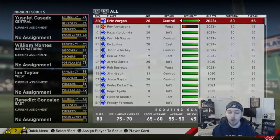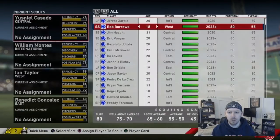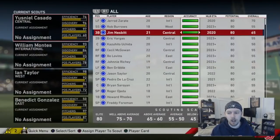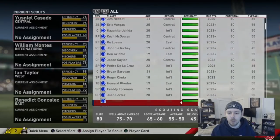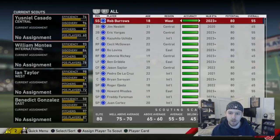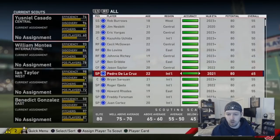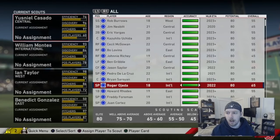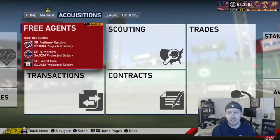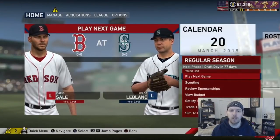Blue chip prospects have a little blue circle next to their name and position. These are the can't-miss prospects — the big ones likely going at the top of the draft. If there are 20 blue chips, expect the first 20 picks to be those players. If you have the option to draft a blue chip prospect, draft them. I may save a full draft breakdown for a future video — let me know in the comments.